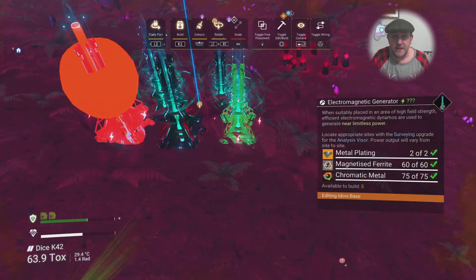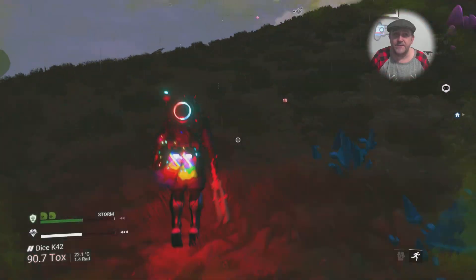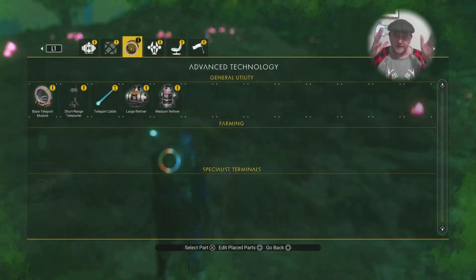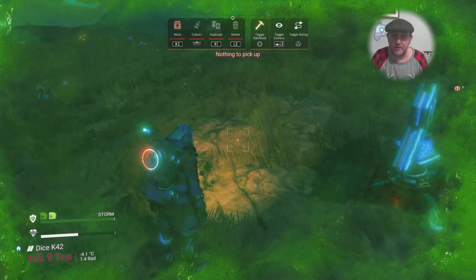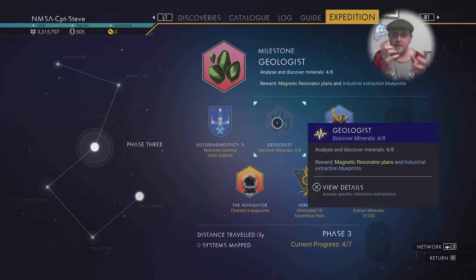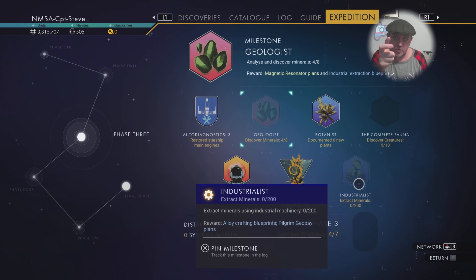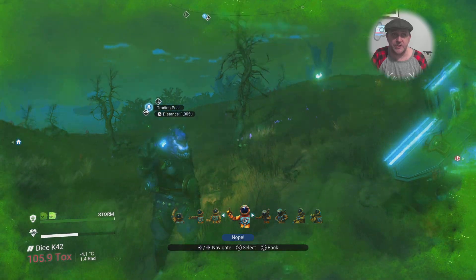Because I can't find many rocks or ferrite dust, I decide to glitch these things in - otherwise you'd be there forever trying to find ferrite dust to make metal plates, and there's hardly any rocks on this planet. Even the ones I've found are swathes apart - like two or three football fields before you find a rock. So I'm glad we still have this little mini-glitch inside your base confines. Select the item you want to place, press triangle to toggle wire mode on PlayStation, then press toggle wire mode and the place button simultaneously - snap, it's in.